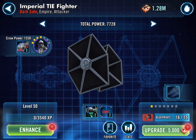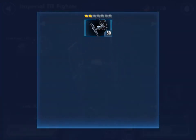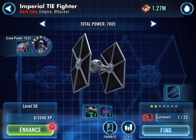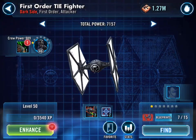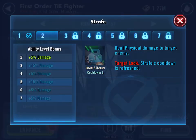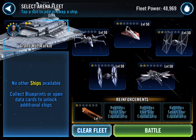My Imperial TIE Fighter again is at level 50 and I have enough shards to upgrade. I don't think I've got anything — no, no. As you can see, I'm a work in progress. It does physical damage, so that was the forerunner to the battle.